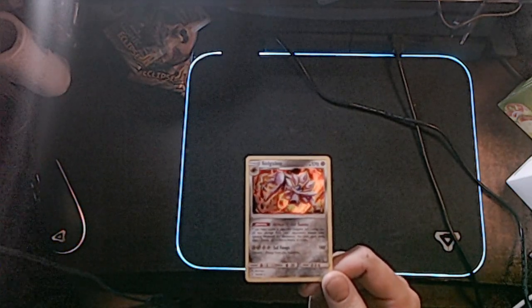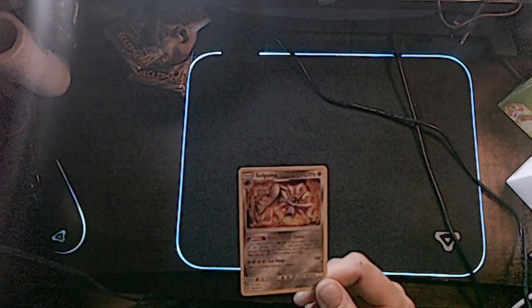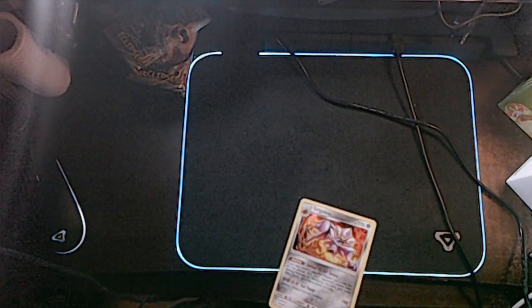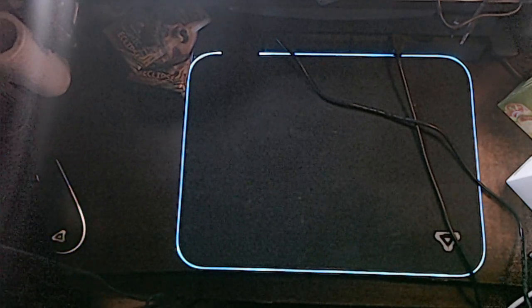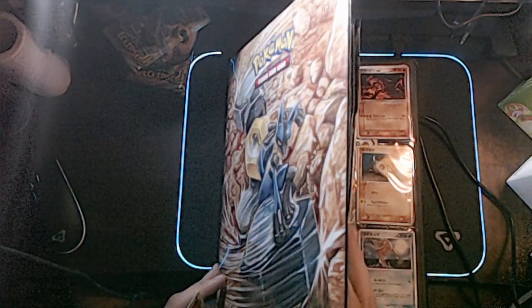It and Lunala take 50 less damage after doing Weakness and Resistance, which is pretty good. And Solfangs — before you do, discard 2 energy from him and he does 180 damage — pretty good. And now we chuck him back in my foil book because he lives in the foil book.